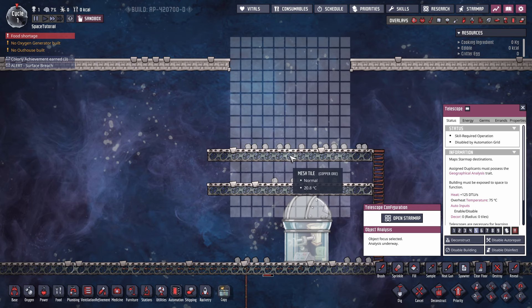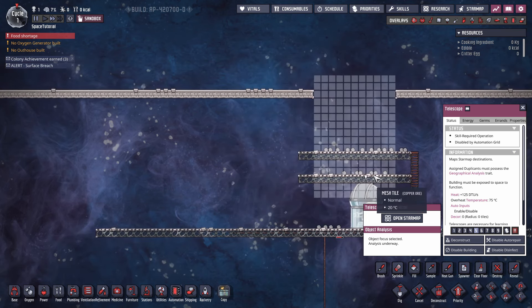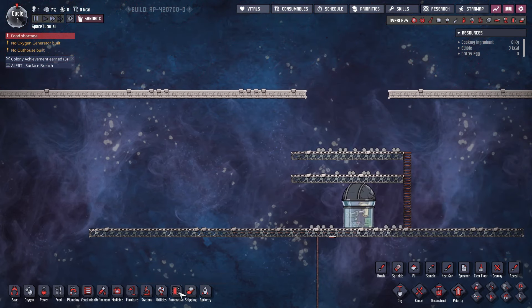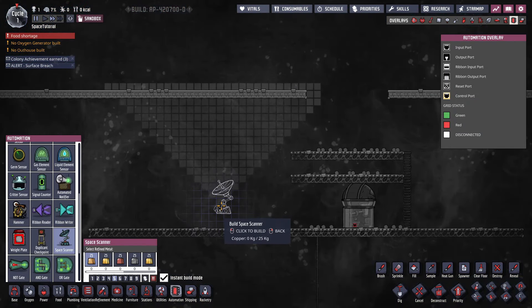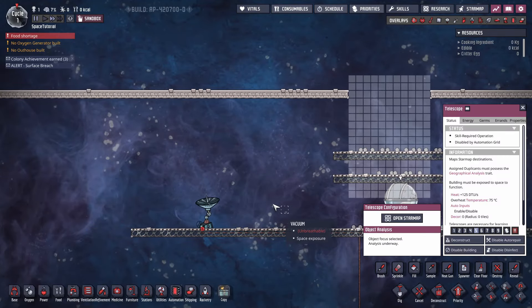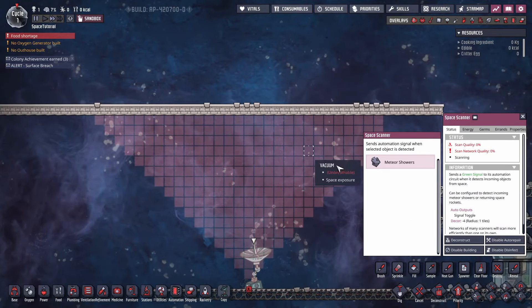None of this is automated so far — all of it will require some interaction to clear out the telescope. If you want to get into the automated section, it requires an awful lot more effort, which leads us on to automation and the space scanner.